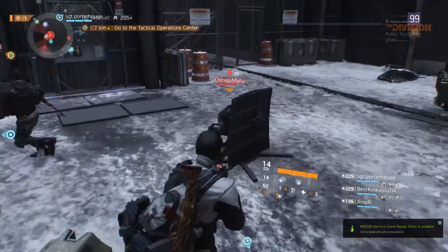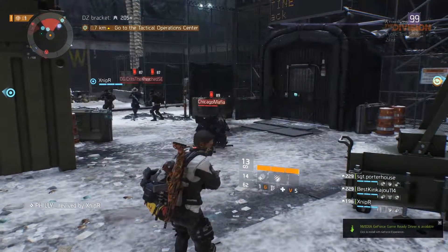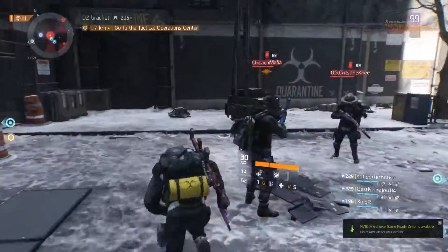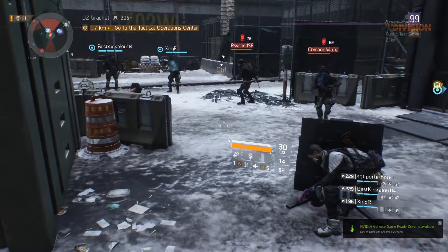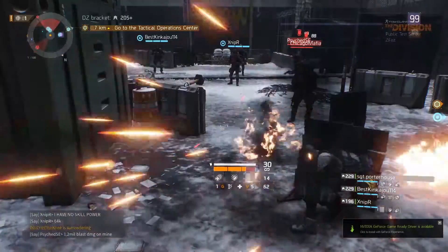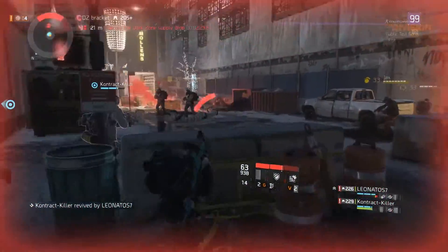There is a way to counter this that I found with my crew: you have to hug the shield. As you can see in the video, we're hugging the shield and nothing happens to us. So if you see someone putting down a shield to blow you up, first thing — run away. Second, if it's really close, you could jump over or hug the shield. If you're in front of it, you're basically screwed.